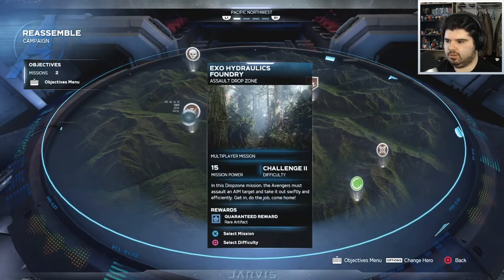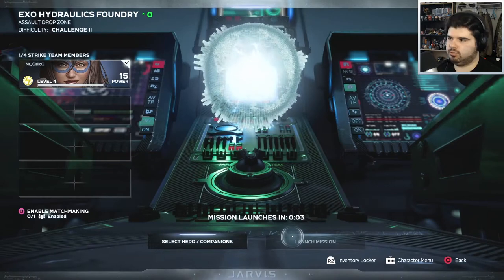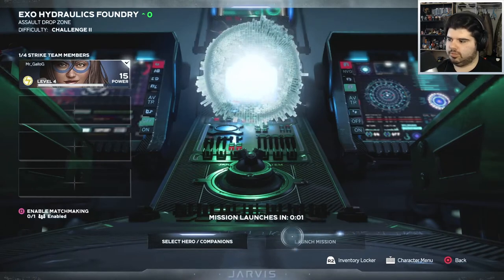Exo Hydraulics Foundry — in this drop zone mission, the Avengers must assault an AIM target to take it out swiftly and efficiently: 'Get in, do the job, come home.' When I get to around level 20 I'll go do the other mission.